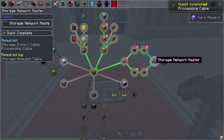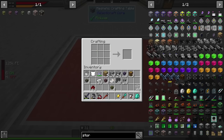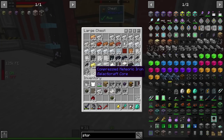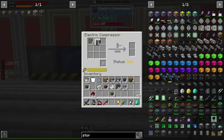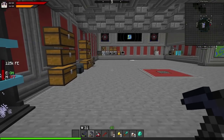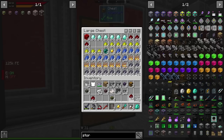Next is probably the storage network master and request table. The network master is going to take heavy duty plates, which require meteoric iron — we happen to have that. We also need a wafer circuit — the gold one — so we need redstone, a repeater, and two silicon. Let me look: a diamond is also needed. We obviously have diamonds, and then the repeater itself, so I'll need a redstone torch and two sticks.